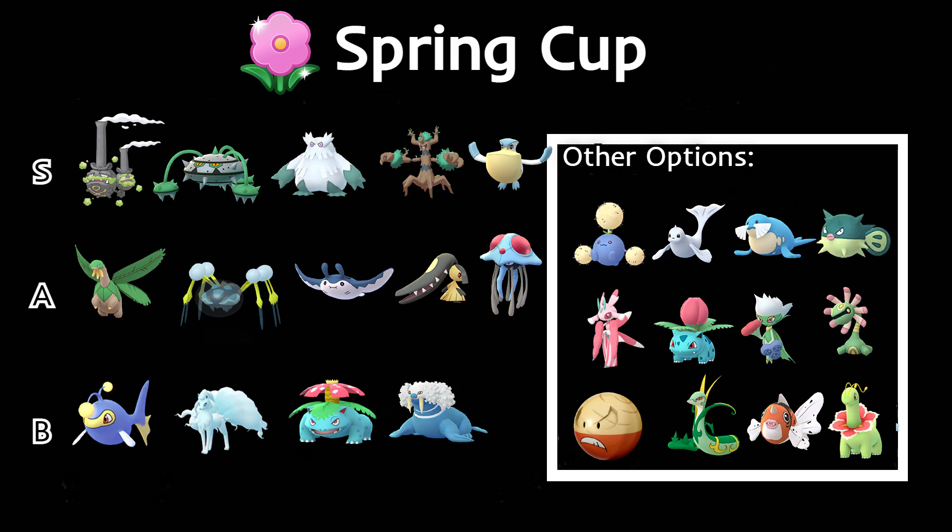Abomasnow, or Shadow Abomasnow, is a really powerful Pokémon. I love the shadow variant and will probably be running it. It gets to weather balls fast and Energy Ball is fast as well — really strong Pokémon. Then we have Trevenant, which is usually near the top of the meta in any league it's eligible for. It's such a good Pokémon — you all know Trevenant by now.